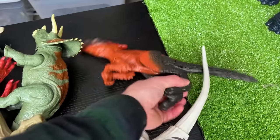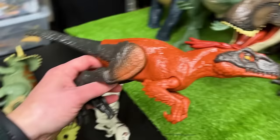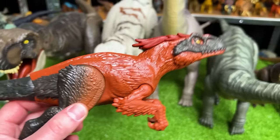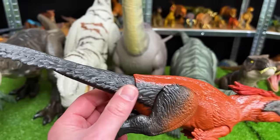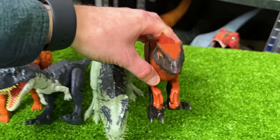The next in size I think is this Pyroraptor figurine. This is the basic edition, but it still has the cool fiery red coloring and the black on its tail, on its legs, and a little bit on its head too. Let's set them down right here.